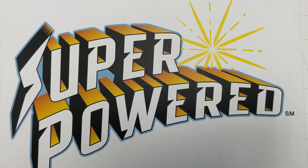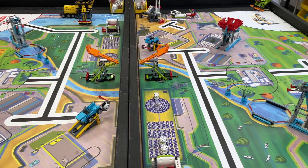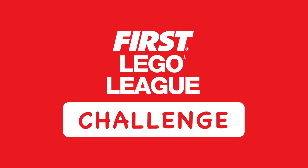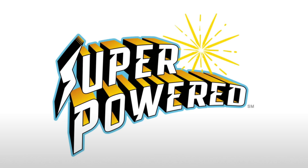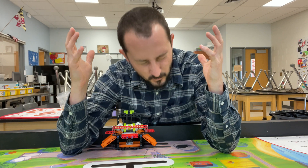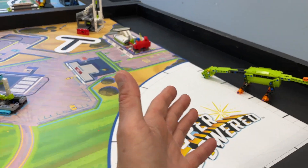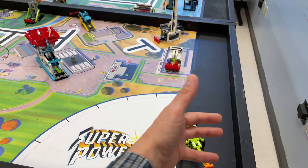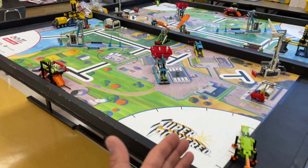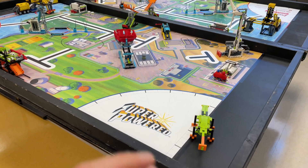Let's talk about the game, the rules, and some really cool changes. The biggest thing is this side of the table is different. This is the east side of the table and there is now a home area just like over there. They're split the same, they're the same size — this was just mirrored. So now there are two launch areas, one over here and one over here, and that's a game changer. The first time we've seen this in First LEGO League like this.